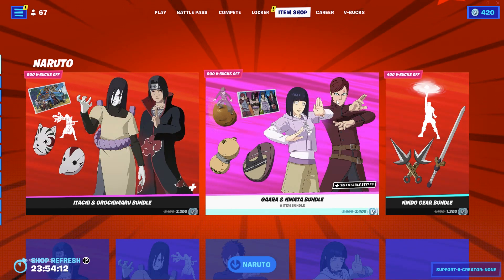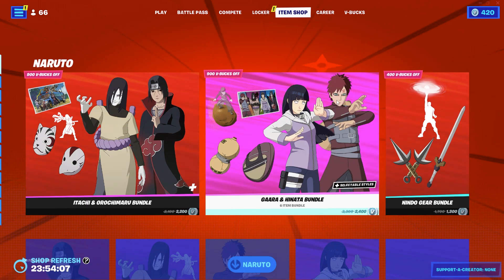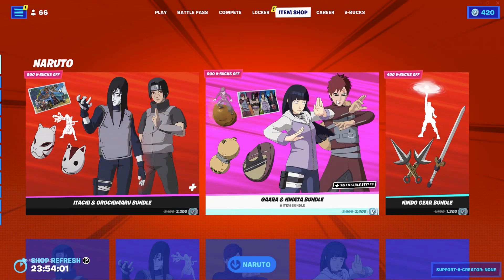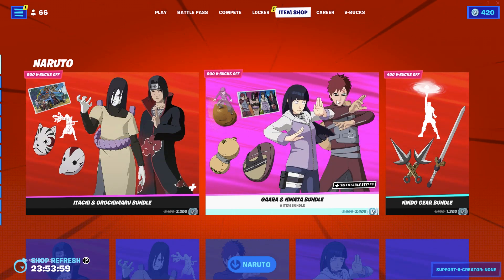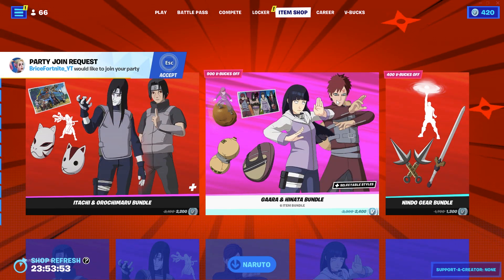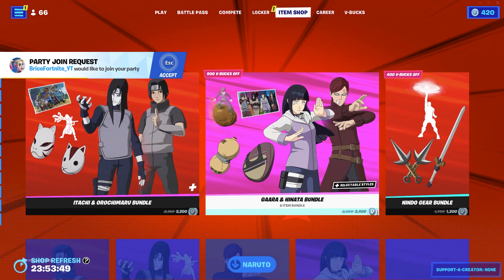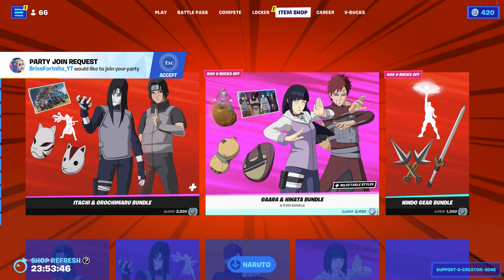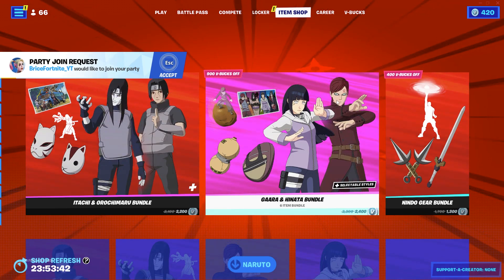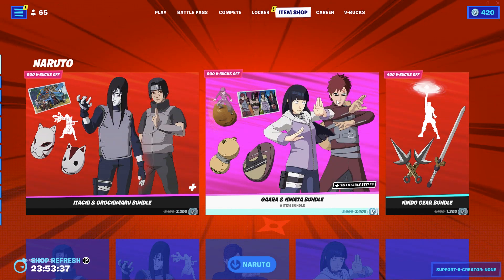The final step is actually the most important one, and that's going to be commenting down a form of contact — whether that simply be your Epic Games username, your Instagram username, your Twitter username, or even a Discord or Facebook. Please comment down something because that's how I'm going to be picking the winners. You could even skip the other steps if you don't really want to do them, but as long as you just comment down your Epic Games, you will be entered in.